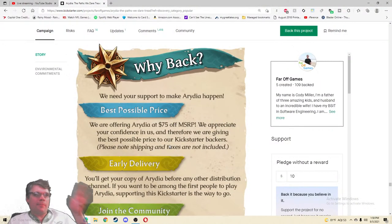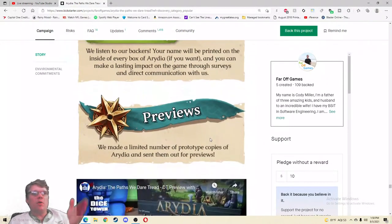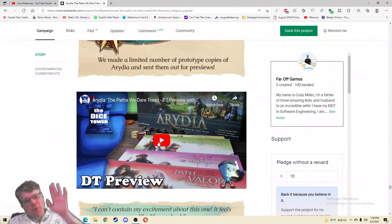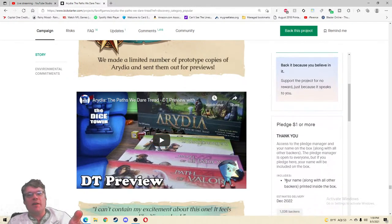Why back? Best price — we are offering at 75% MSRP, and I believe that. If you were going to Gen Con or Origins and saw this for $210, you'd think 'yeah, that seems about right.' Early delivery — get your copy of Ardia before any other distribution channel. Join the community, and there are previews. I personally only went for the $165 because there's plenty of content as is. As much as I feel like everyone is going to want that add-on, I get it — there's 40 hours of gameplay here.